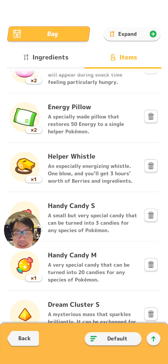When you activate the helper whistle, you'll get three hours worth of berries and ingredients, and your Pokemon will not lose energy over it. So it's literally just like an extra amount of berries and ingredients.